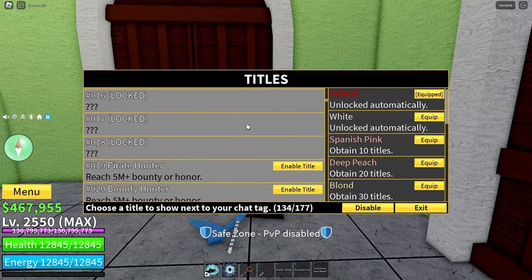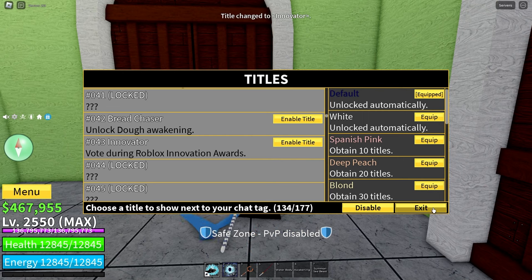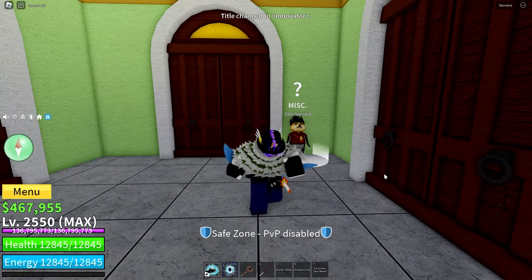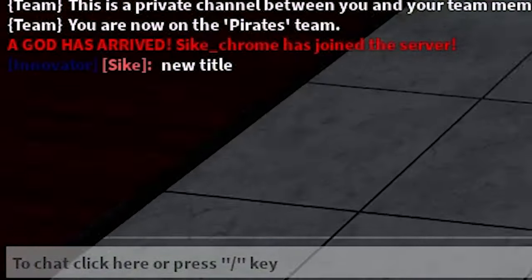Let's scroll through them. And here we go — number 43, Innovator. Let's enable that title and see what color it is. That's actually a pretty cool color.